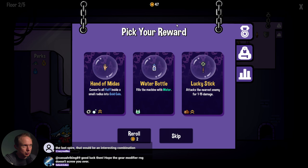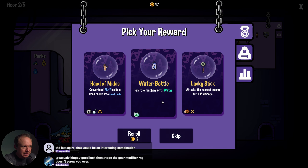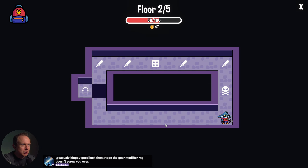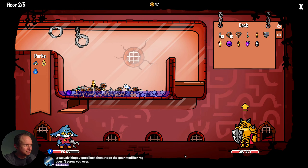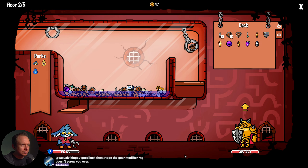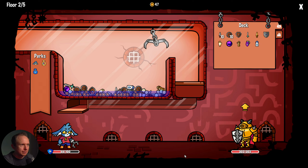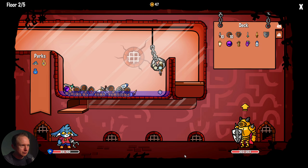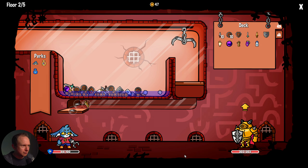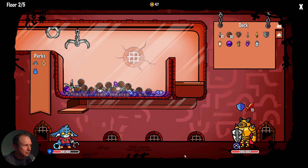Another hand of midas seems greedy. 'Fills the machine with water' — I think this could be good. Let's try it out; we're still in science mode. If I grab... not grabbing the gauntlet feels bad. I'll try again. Now we need to get the poison bath bomb, and then we can try getting the water bottle just to see what happens — it's kind of buried at the moment.